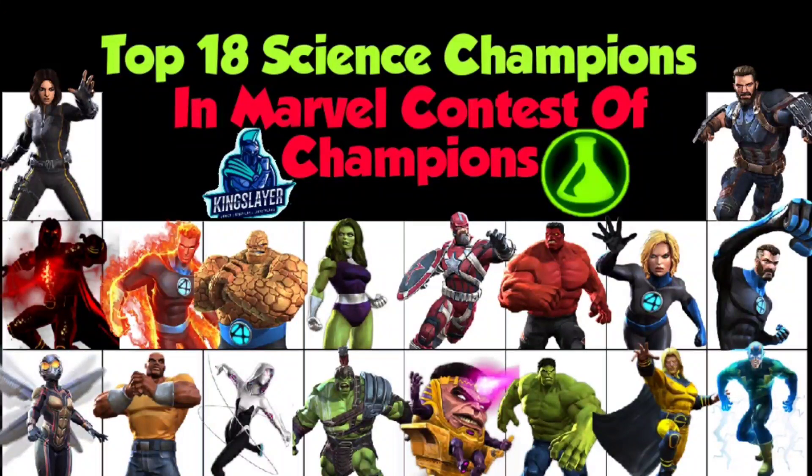At number eleven we have Wasp, who is really good for synergies with Ghost, but even on her own she has a lot of damage output. She used to have the strongest base attack in the game for a long time. She's kind of a glass cannon — not much health and low block efficiency are the only things holding her back. She can reverse regeneration and use heavy attacks within her basic combo, which was unique to her before Doom came along, making her really good for lifecycle nodes.